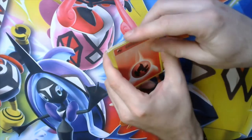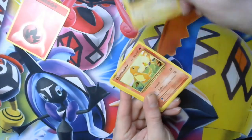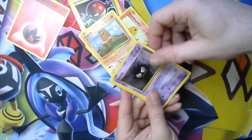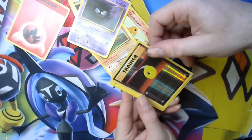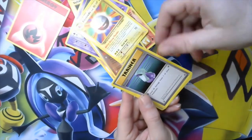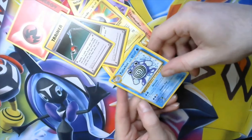I started with an energy card, that's weird. Got fire energy, Voltorb, Charmander — the bigger lit. Got a Gastly, a reverse holo trainer, Evolution — Devolution Spray, an Electrode, Potion, Maintenance, and a Pokéworld.